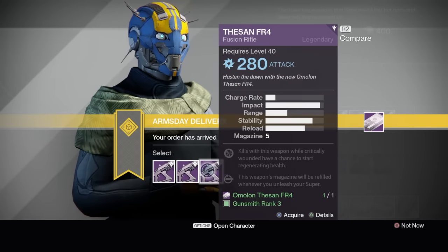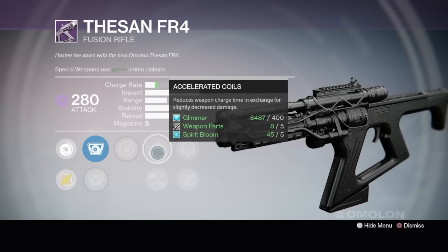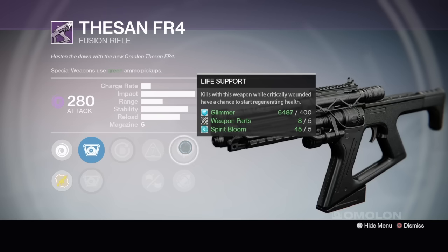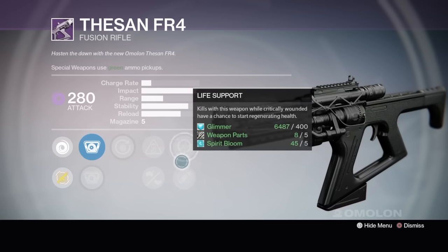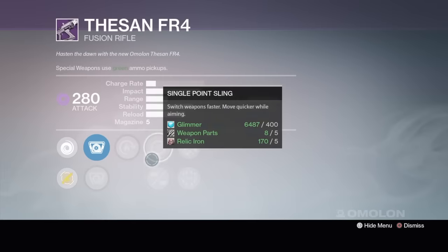We got the Hassan FR4 — I've seen this one before. It's void. Grenadier — I like that perk. Accelerated Coils, this one could use it — it has a lot of impact but low charge rate. Hand Laid Stock, don't need it. Life Support — kills with this weapon when critically wounded have a chance to start regenerating health. Eye of the Storm — the weapon becomes more accurate as your health gets lower. Not really digging these. Next one's void too. Hot Swap, Single Point Sling, Oiled Frame, Rangefinder.